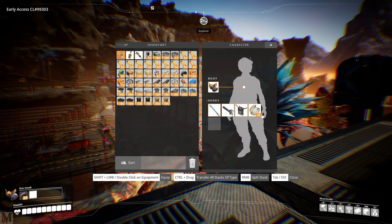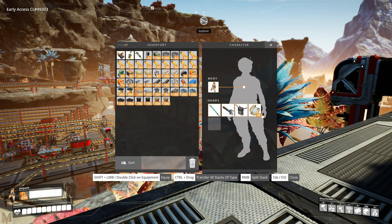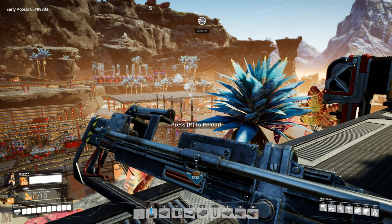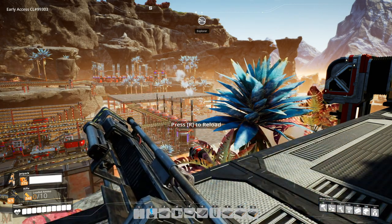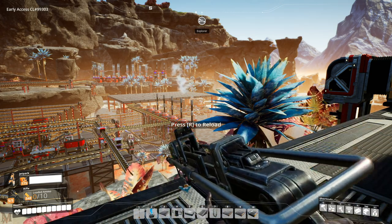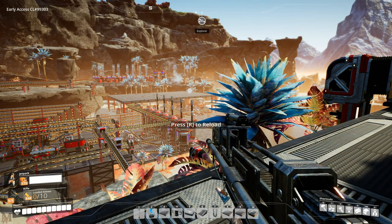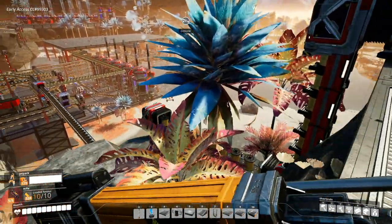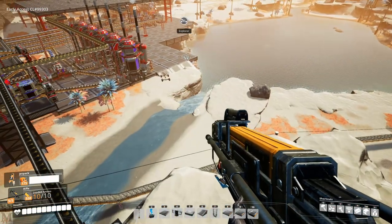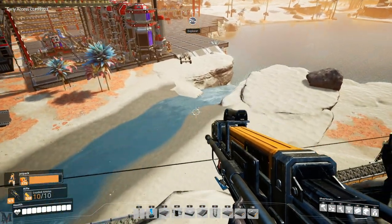Let's go ahead and equip the rifle. Oh yeah, look at that — we got a little keychain, a Fix-It. Oh, that's cool! Reload. Oh, they did a good job — they did a real good job. Let's jump in our vehicle. We're going to head over to the oil area.